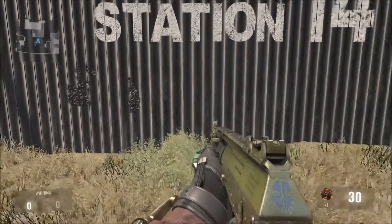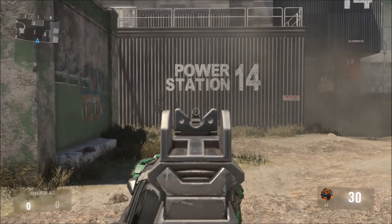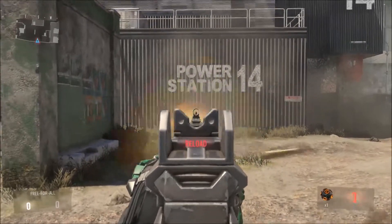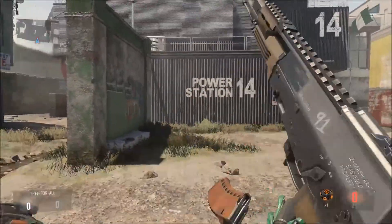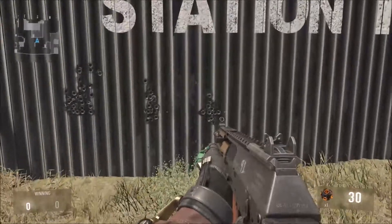Moving on to the next AK — the regular AK you get at the beginning of the game. We're going to shoot at the wall one more time with the AK-12. As you can see, it has a little bit less spread or vertical recoil than the other AK-12 does.